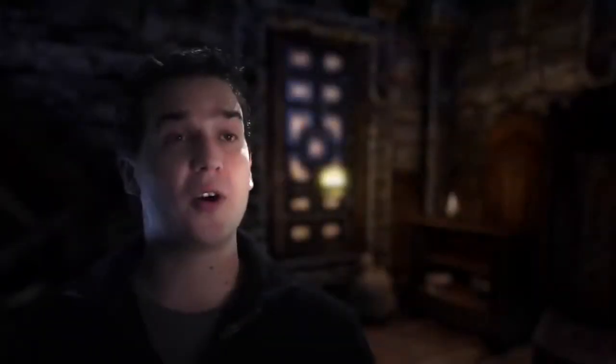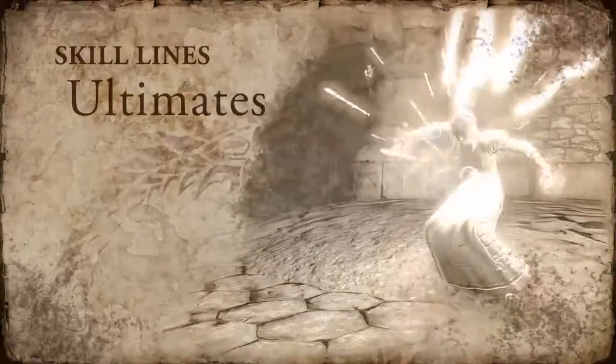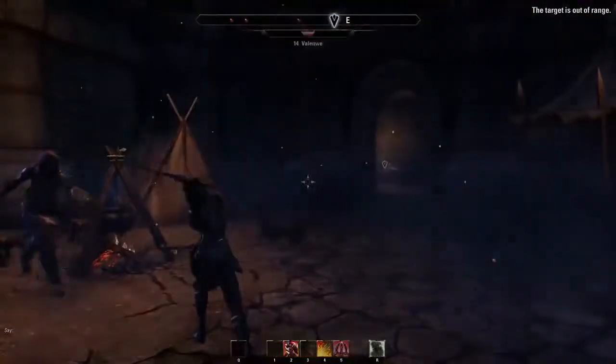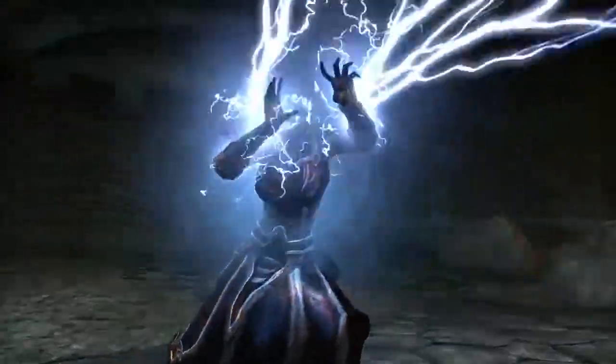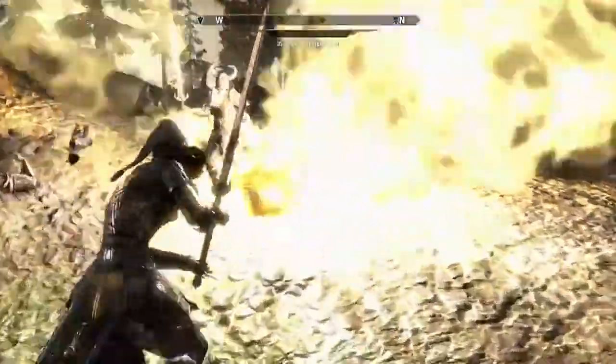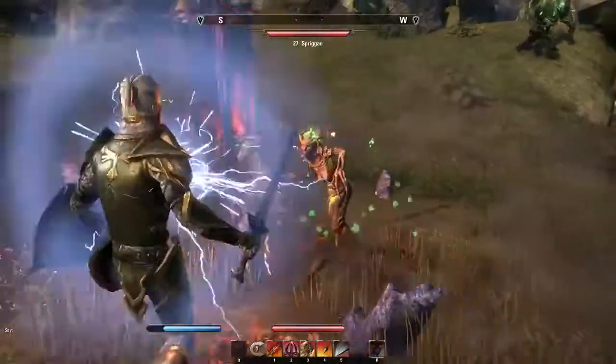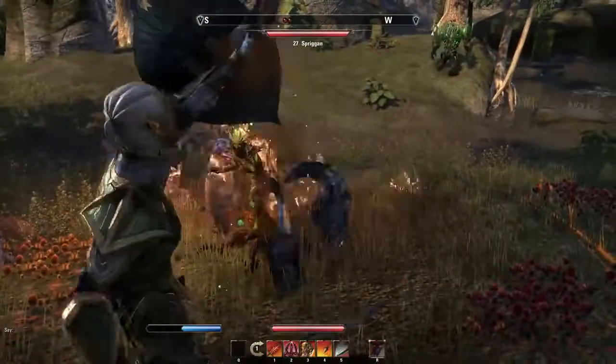After you've advanced far enough in a skill line, you gain access to ultimate abilities, which are some of the most powerful abilities in the game — things like Dragon Leap on the Dragon Knight, Overload on the Sorcerer, or Nova on the Templar. Ultimate abilities work a little differently from the rest: they don't consume magicka or stamina. Instead, you have to build up for the opportunity to use them, and when you do, you can have a devastating effect on the battlefield.